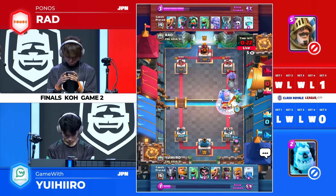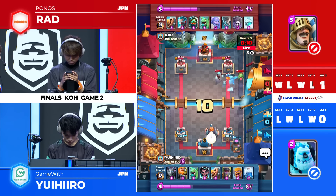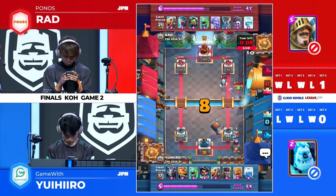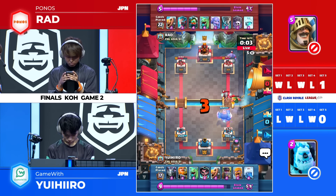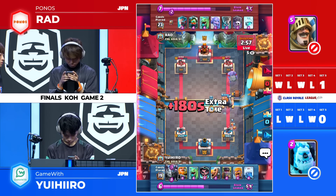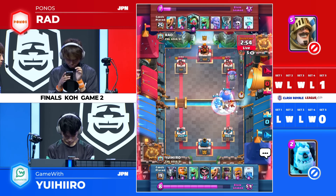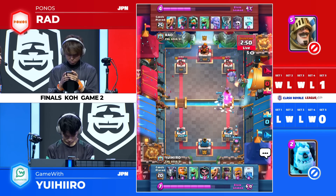Lightning takes out the dragon and Freeze! Freeze used defensively, buying some time here. The Royal Giant — I think he got one shot off in there, just barely. With that help of the slow in the middle, Rad is looking for that graveyard chance but the RG is just stopping that from happening. Also the furnace will take so many skeleton shots away from the tower, so he wants to wait that out.